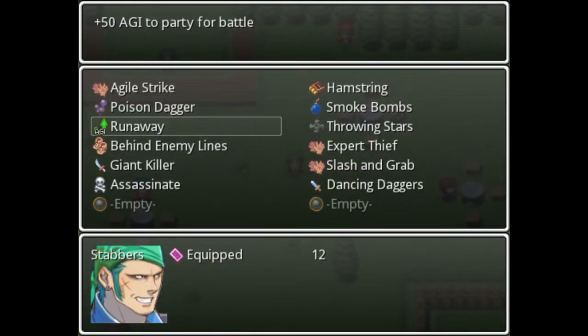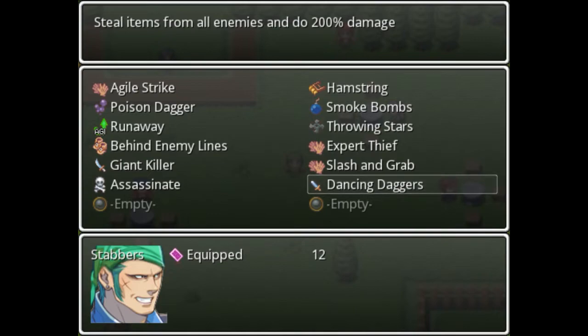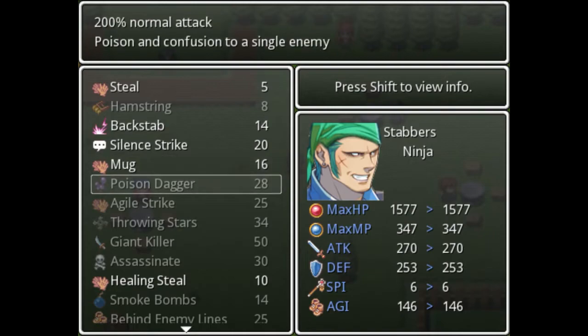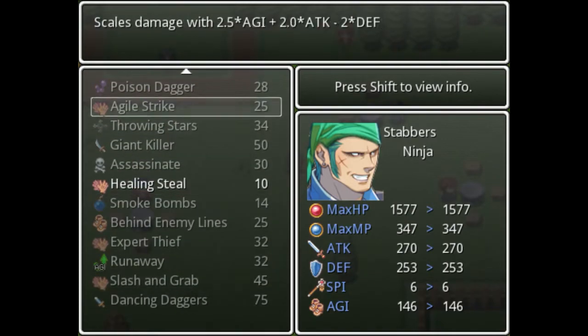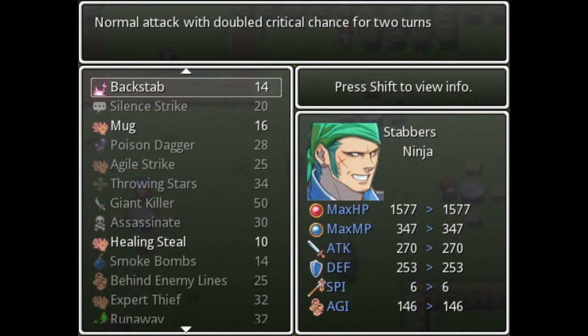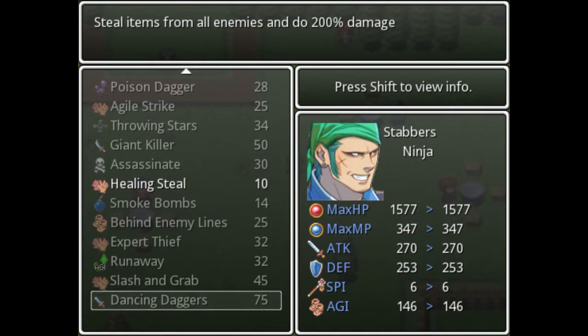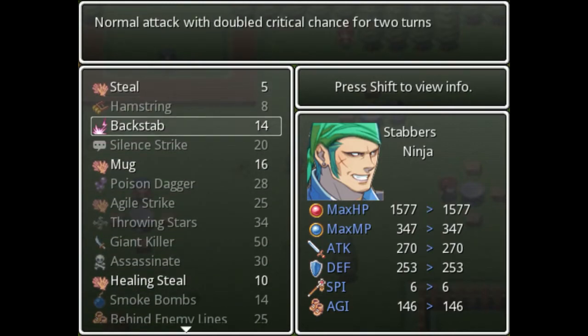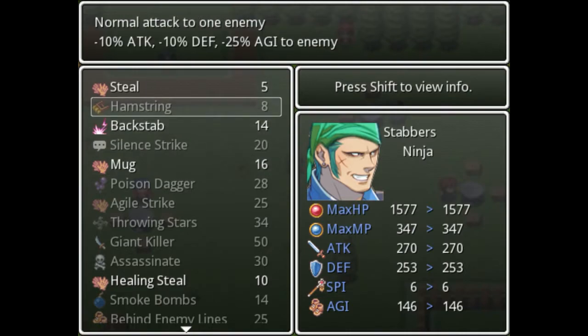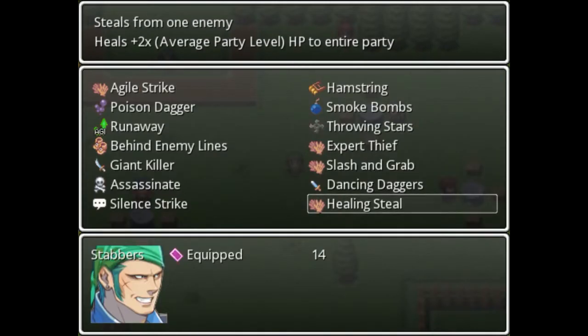Let's go ahead and pop a slot. As we gain more levels we got more slots — I think 12 or 14 is the maximum for physical fighters like the thief, the warrior, and the engineer, but I'm not entirely sure. We have two more slots, so let's put in Silent Strike in case we need it — which we probably won't — and for the last slot, we don't need Backstab since we have perfect crit chance, so let's just put in regular healing steal for minor healing.